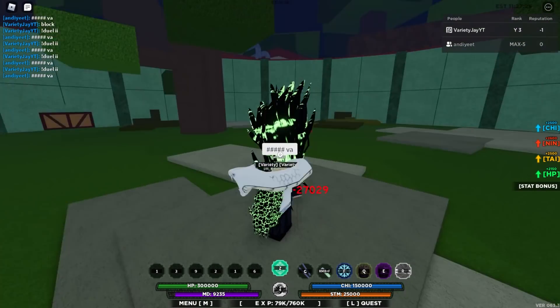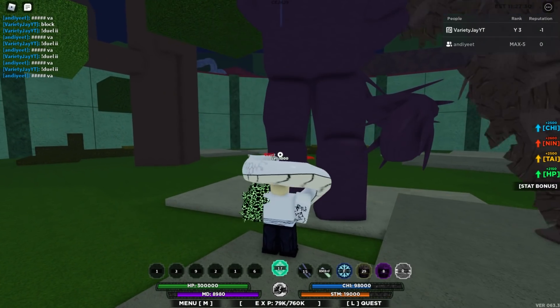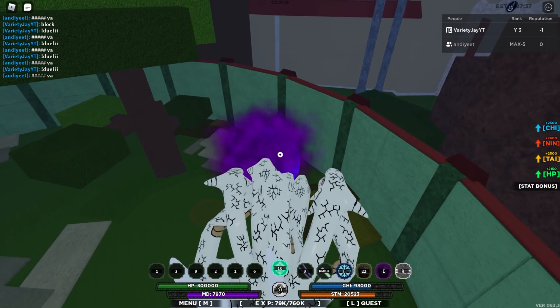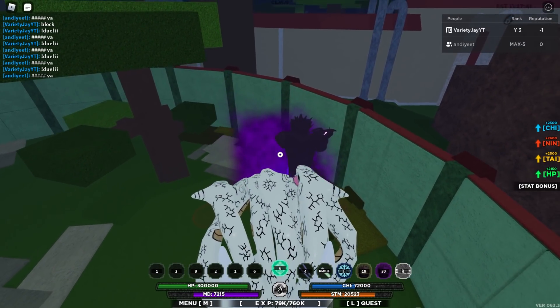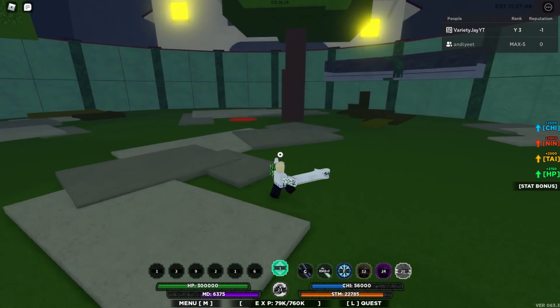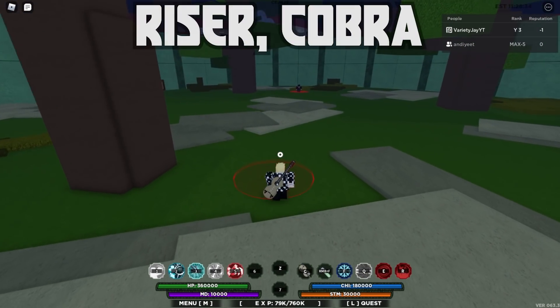Use the Z-spec, spam both clone moves, then Dual Chi Toss — the Dual Chi Toss may miss. Then use the C-spec and basically spam click until you can't anymore. You can keep using the clone moves as they're going off. The whole point of this combo is using the C-spec to let the clones smack them around.